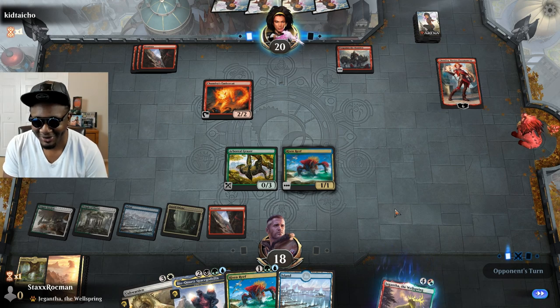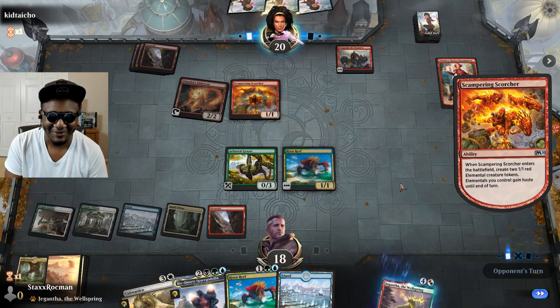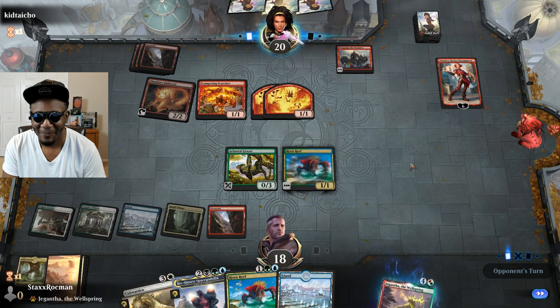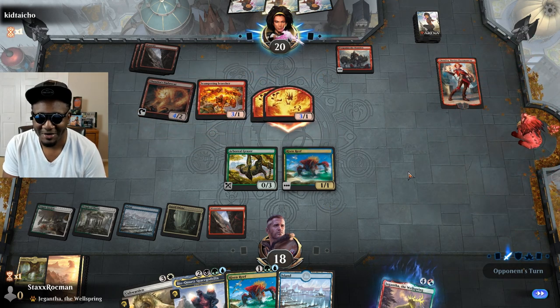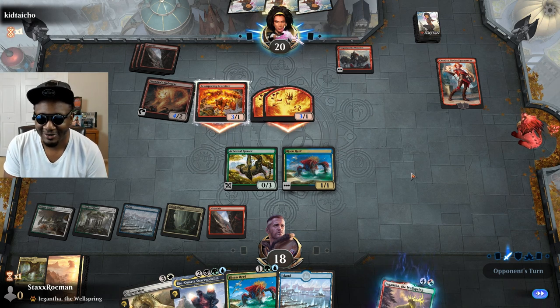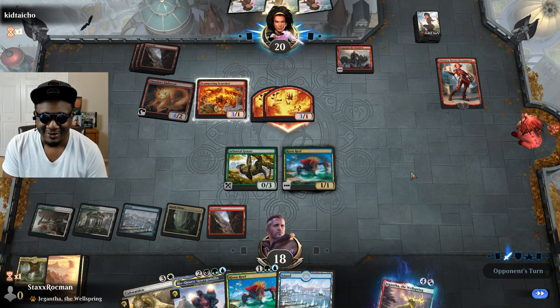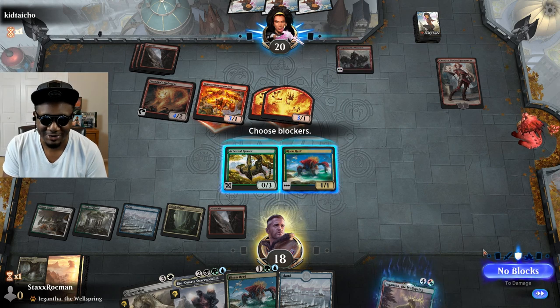You're gonna weaponize Shandra, make her kill my Reef. Scampering Scorcher — oh you're gonna give him all the pump probably. Well, I guess that was a logical play — he's expecting me to maybe block and sacrifice my Reef anyway. You're going to attack — I think I'm just going to have to eat nine here because I don't want to give up either of my guys.